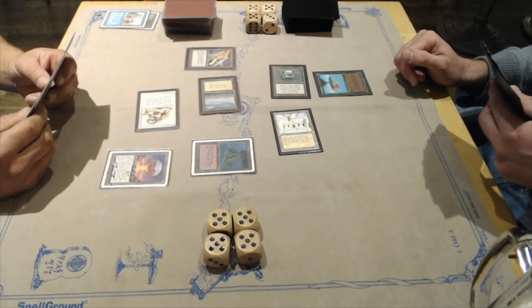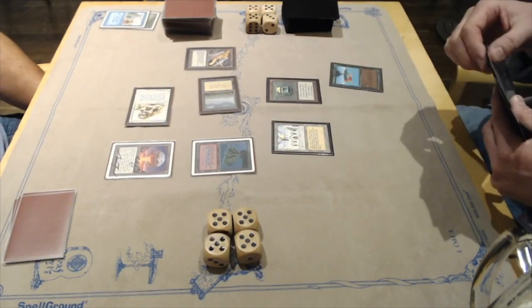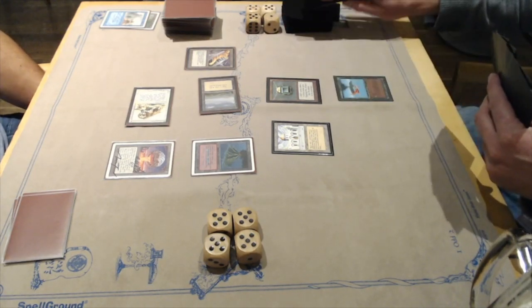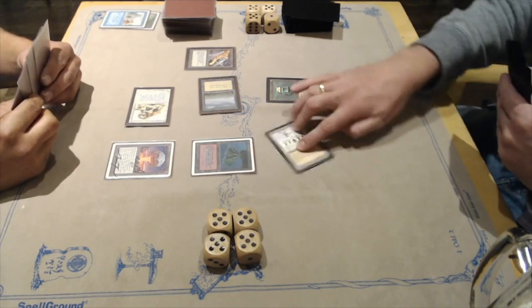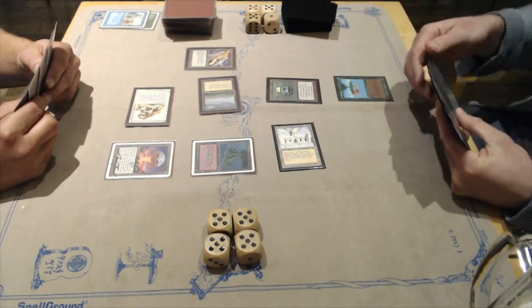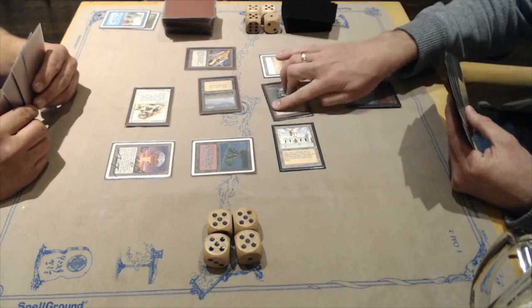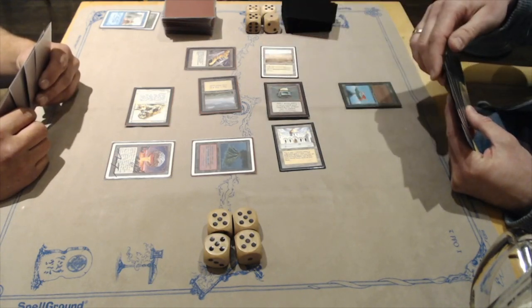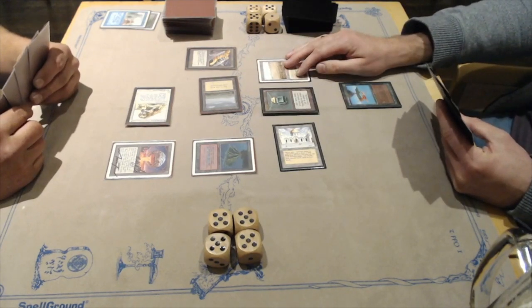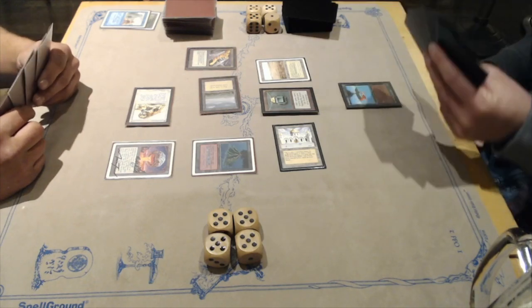Wilfred plays a Black Vice — and maybe this is a reason not to use the Chaos Orb on the Library. Michael takes two damage, draws card number seven, then draws card number eight with the Library. It looks like Michael also has a Black Lotus in hand. He plays a dual land, tapping two. Maybe a Sylvan Library? He's really in the tank, trying to figure out what to do — takes a sip of beer, pointing out the Chaos Orb in his hand.